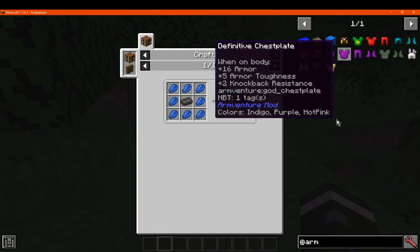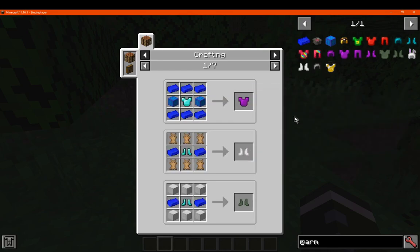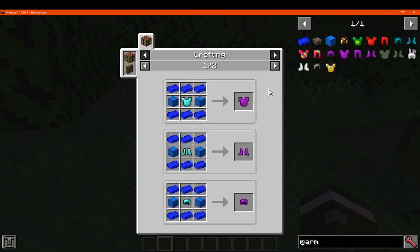The most important part is that you'll want some armor, which is just Lapis and Netherite. From there you've got the block, which is just filling the grid, and besides being for decoration it can be used as a storage means and in a few recipes.